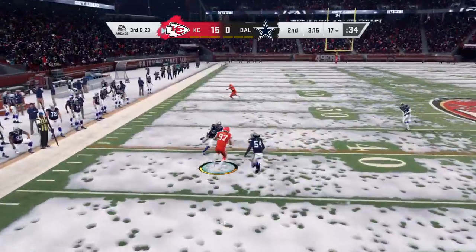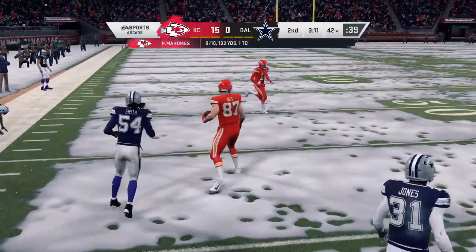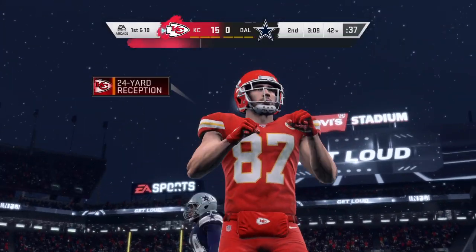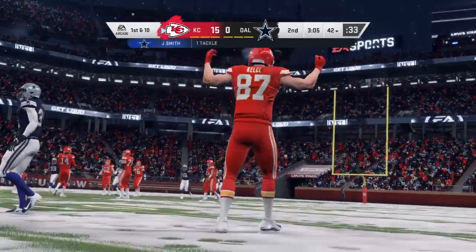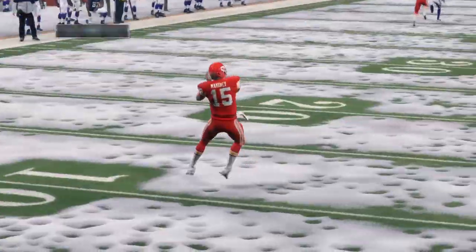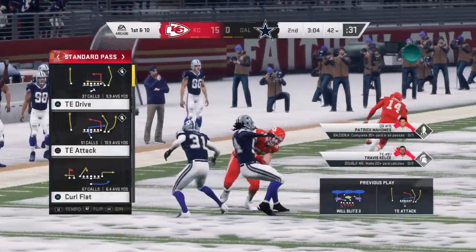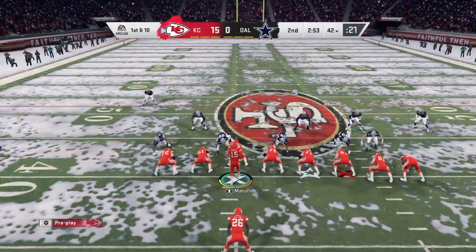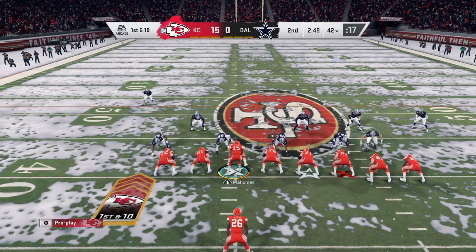Looking to throw is Mahomes — complete, the tight end Kelce. They're going to get this beyond the 40 before he's taken down — a pickup of 24 on the third down conversion. On any given pass play, you never know exactly where your exit points are going to be. On this play, flushed to his left, still on the run, able to accurately throw the football for a nice first down.